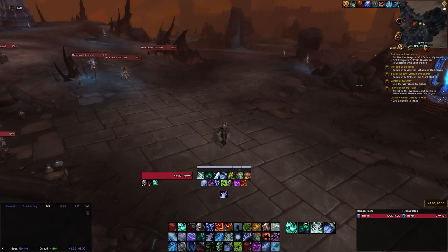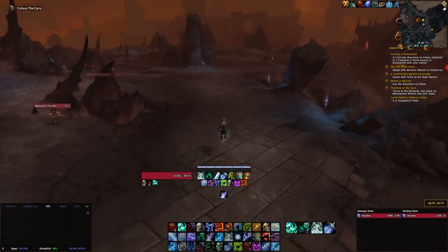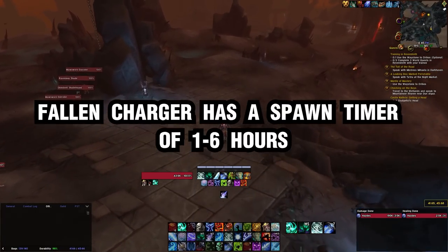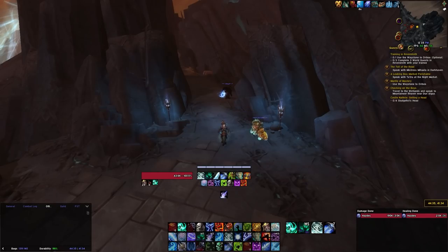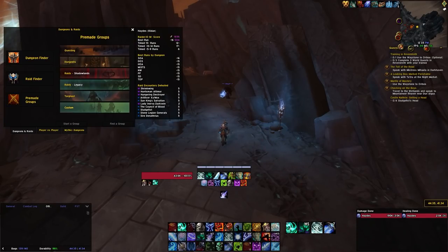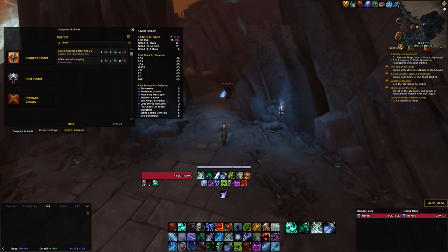Let's start talking about the spawn location and the spawn timer. This rare has a 1 to 6 hour spawn timer, so you could either be waiting very, very long, or it's going to come very fast. My personal suggestion while I farm this mount is to go into the looking for group finder, go into the custom tab, and type in Fallen Charger. There are a lot of groups looking for this mount, so it'll be easy to find one, and you may even find one that has the charger already up, saving you the time of waiting.